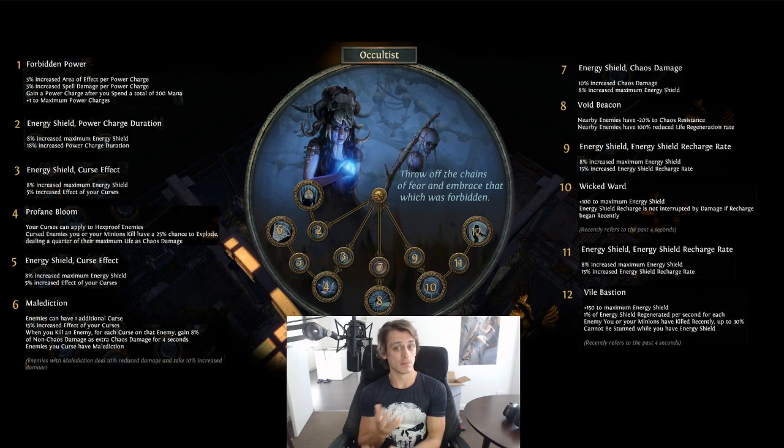Now the Occultist - another one I'm excited to try. It's pretty much the previous Occultist on steroids; everything got a slight buff or rework and it looks really good. Nodes 1 and 2 still give an additional power charge, but instead of power charge on crit you now gain a power charge after spending a total of 200 mana - much easier for spell casters. Plus 5% area and 5% spell damage per power charge is a nice little buff if you stack six to eight charges.